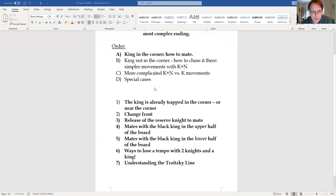The A part covers positions where the king is already trapped in the corner or near it. The first thing to learn is how to change front, and at the right moment we release the reserve knight to mate. It's a combination of changing front, getting the black king where we want it, and then releasing the reserve knight. There are two basic cases: the black king in the upper or lower half of the board. When the pawn is in the upper half, it's usually a race to mate before the pawn promotes.